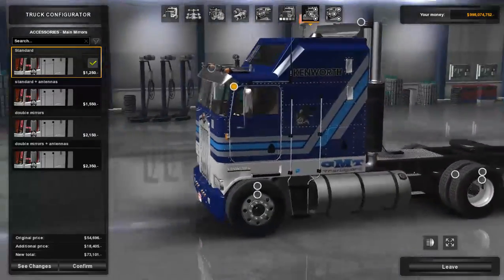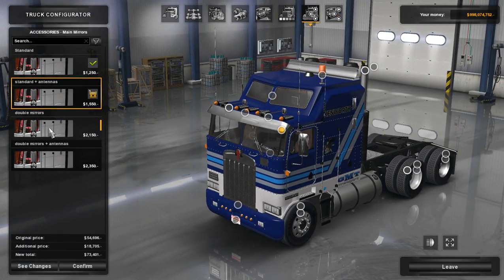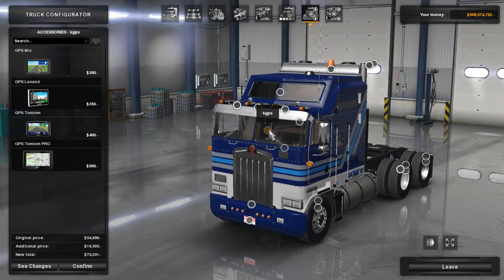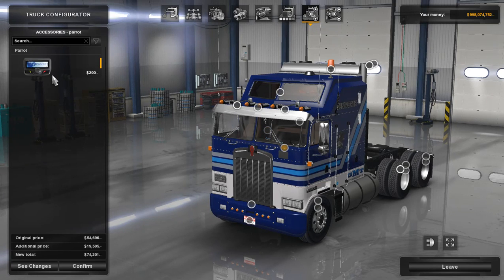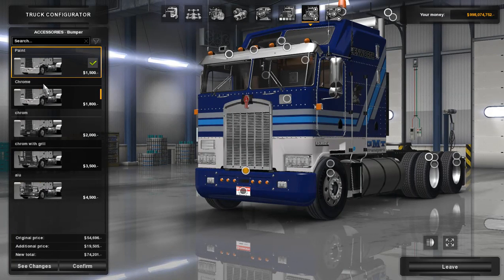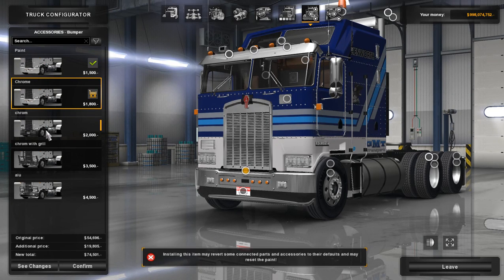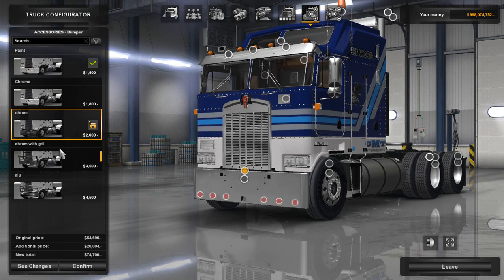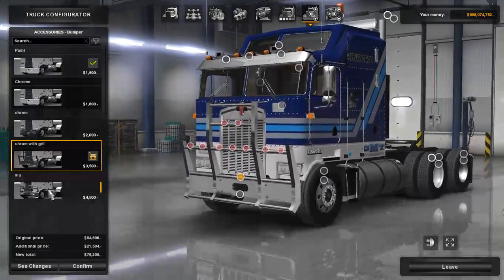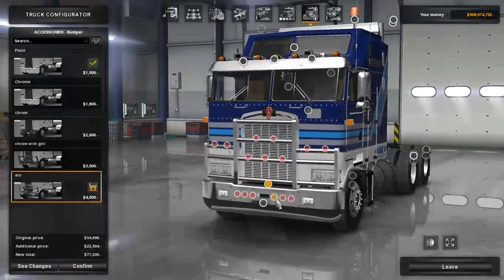On the side we have main mirrors: standard, standard with antenna, double mirrors, and double with antenna. Those are all the mirror options. Down here we have GPS options which we'll look at on the inside. There's also a parrot device for hands-free calls. Down here we have bumpers — five options: paint, chrome, chrome with light mounts, chrome with grill (basically a bull bar), and aluminum with a different bull bar. I'm going to go with the second chrome so we can add our own lights.